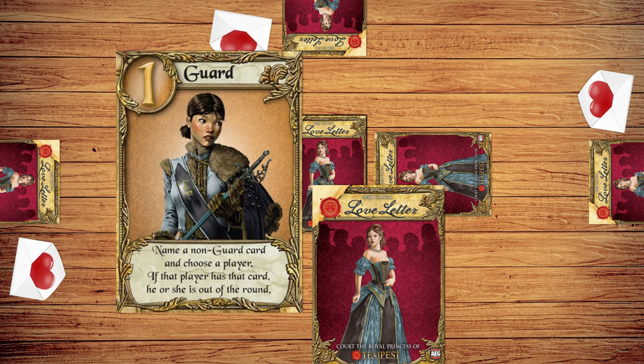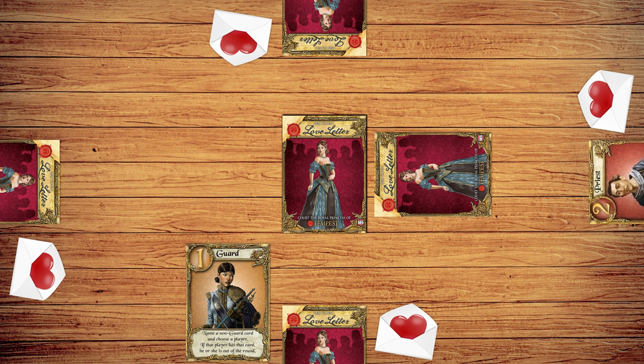For example, playing the guard lets you target another player and announce the name of any other card. If that player has that card, that player is eliminated. Eliminated players put their hand face up in front of them and are out until the next round. When your turn's over, the player to your left takes her turn, and so on, until only one player remains.